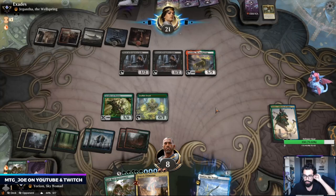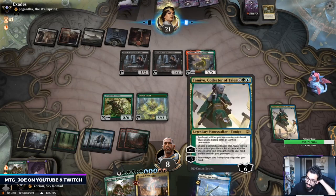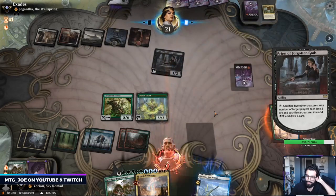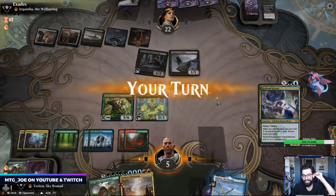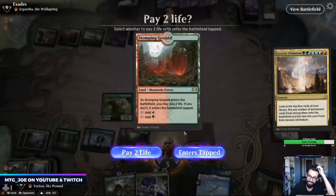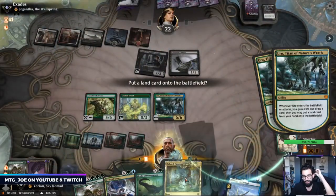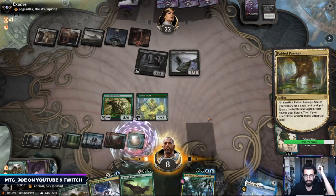Okay, Jangatha. Let's see if they mistakenly sack and don't realize. So they do do some damage to us, but I don't think that's what they intended. They got Finale to hit them after. I'm gonna fetch first and then we're gonna name another Genesis Ultimatum.